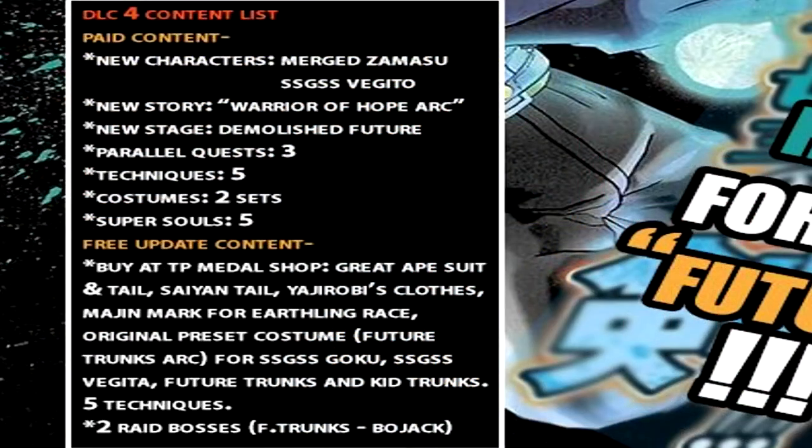We're gonna get into the content list — paid content of course. We already know we're gonna get Merged Super Saiyan and Super Saiyan Vegito, the new story Warrior Hope arc, a new stage Demolished Future, five new parallel quests — or three new parallel quests — five new techniques, two new sets of costumes, and five new super souls.